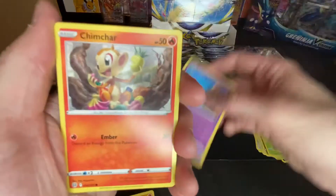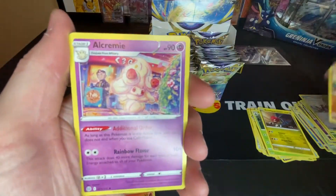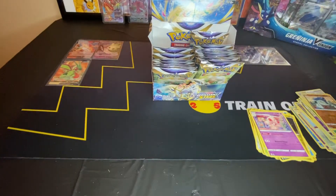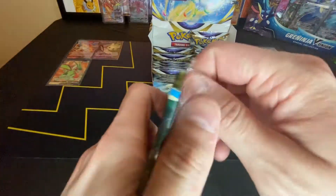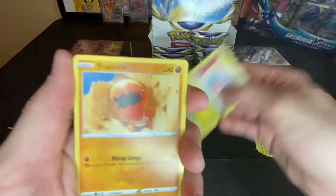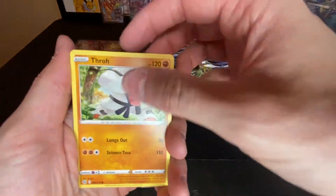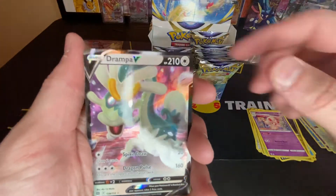Chimecho, Ginger, reverse Sawk, and a non-holo. Gible, Trapinch, Castform, Shroomish. Cleansing Gloves reverse, and a Drampa V.